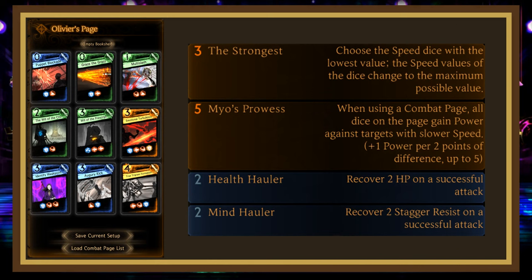Olivier Singleton with 4 Light Regen, Will of the Prescript, Emotional Turbulence, Identify Weak Point, Augury Kick, and True Trigon Formation with Mionga and Double Holler.